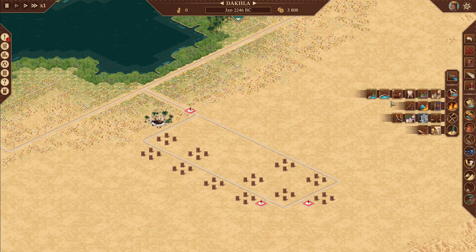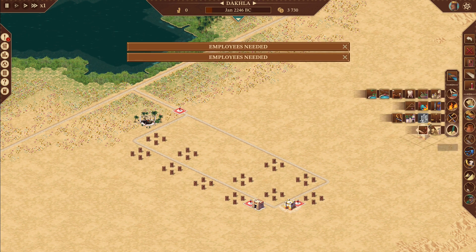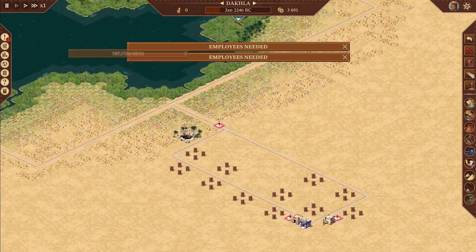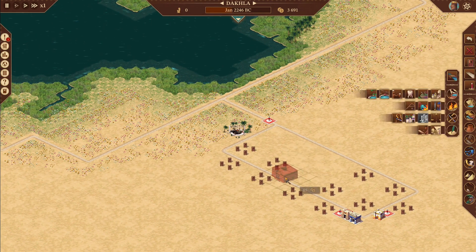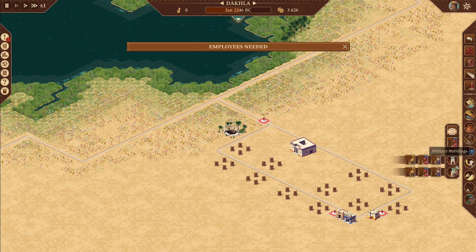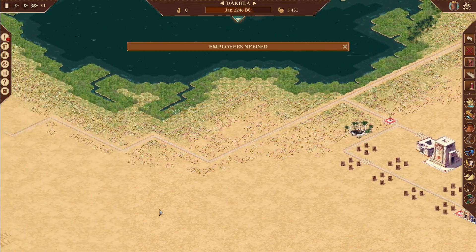Let's throw our services in and go ahead and unpause. Architects, fire, police — we don't have reeds yet, so we do not need a pottery theory. We're down to 3,691. We need our physician and our first god, which is going to be Taweret.